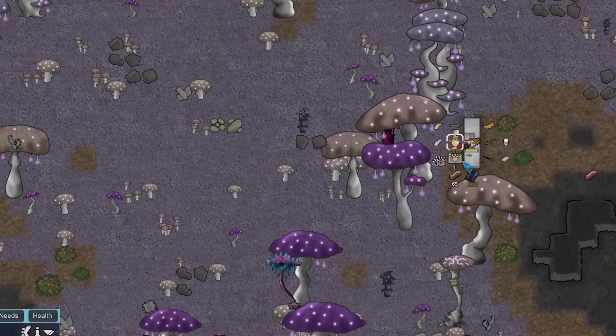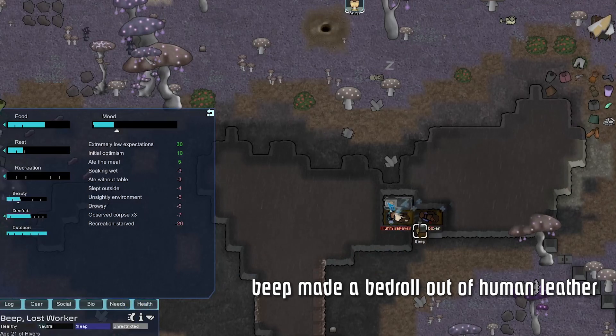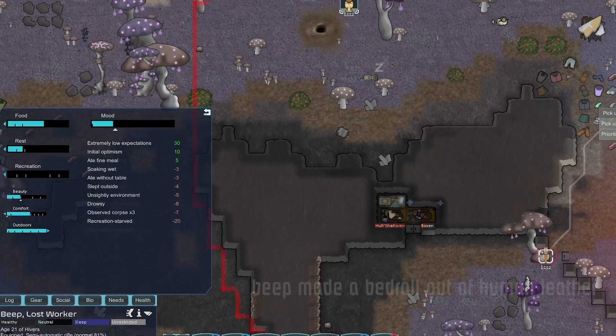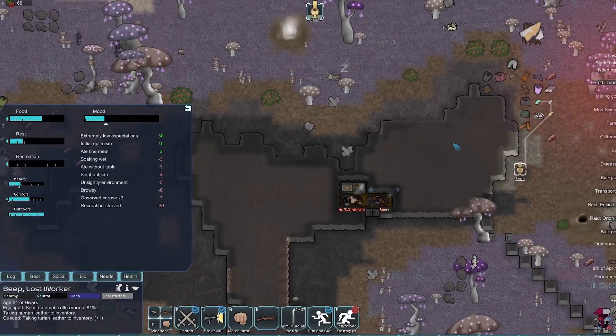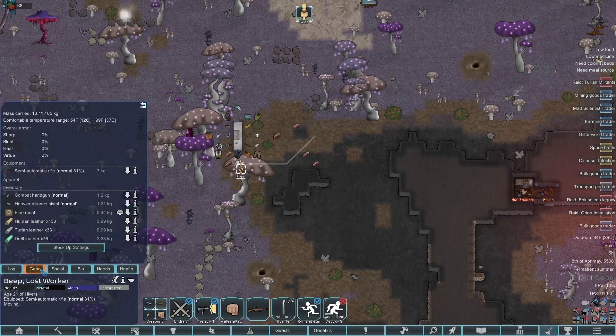This person we're about to butcher had an alliance pistol — a really good pistol that requires spacer ammo, and it had about 45 spacer ammo in it. I'll actually consume a fine meal just to boost Beep's mood. We should probably bring these into the prisoner room to help their moods as well, and give Beep enough rest — we'll actually give them one of our beds.